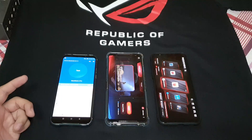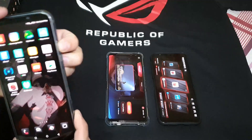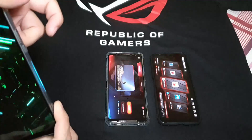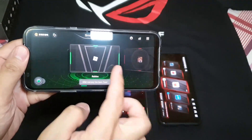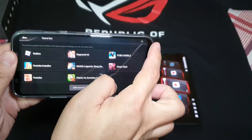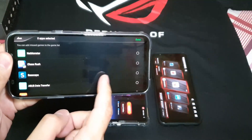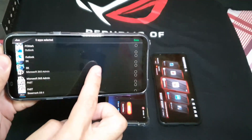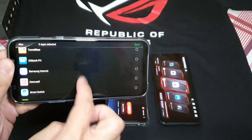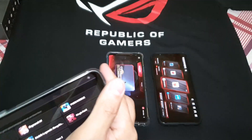For some reason I can't get Antutu benchmark to load in Shark Space. If I switch Shark Space on, it won't let you add it. You try to add an app and it doesn't show up there. Antutu is just not showing up on the app list that you can add, so I'll turn that off for now.